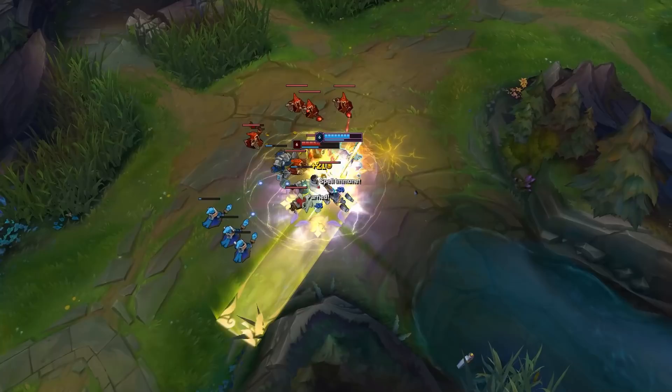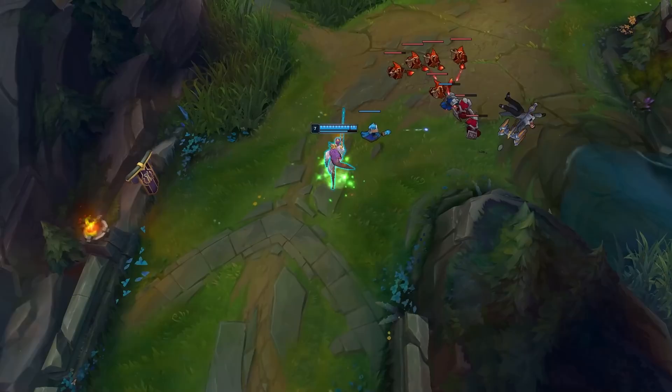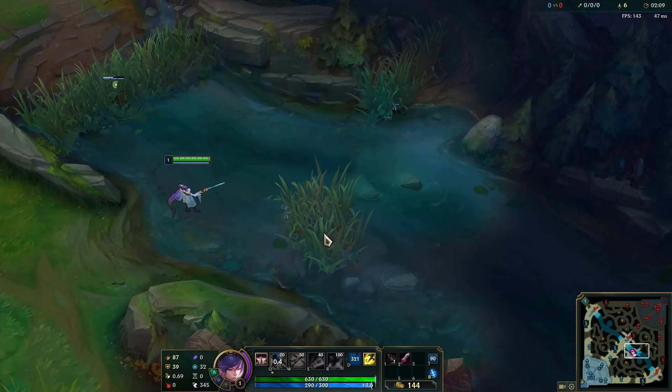An interesting interaction is that Fiora can use all of her abilities while lunging — she can use her Riposte, activate her E, and put her ultimate on someone all while in the middle of her Q. Also, Fiora's Q will hit a target even if you don't have vision of it. So if a champion is in a bush and you lunge in, it will apply damage — though there won't be a vital since you don't have vision of them.